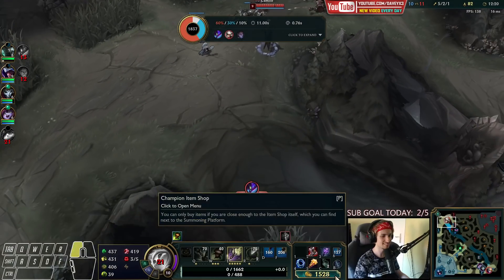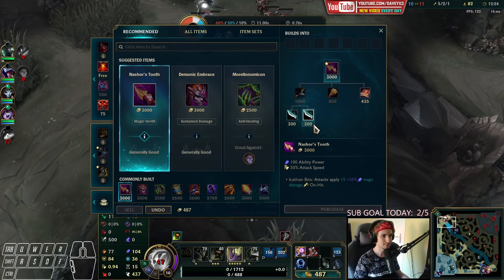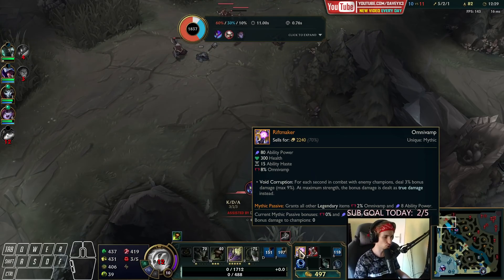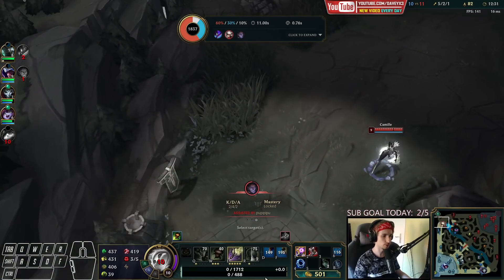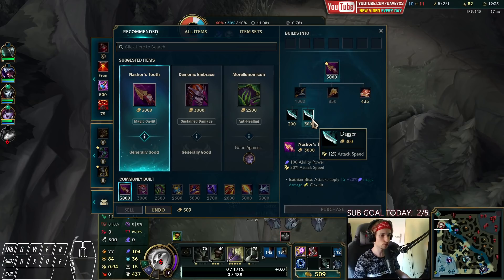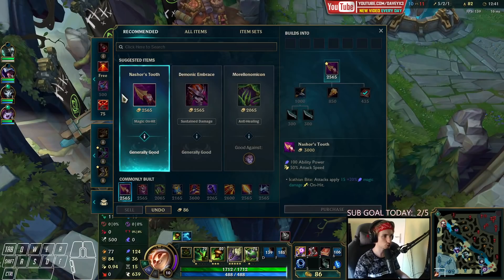My Q was like one second off but we could get one kill — oh wait, we got Silas too! I didn't even notice — we actually got two kills out of a 1v3!